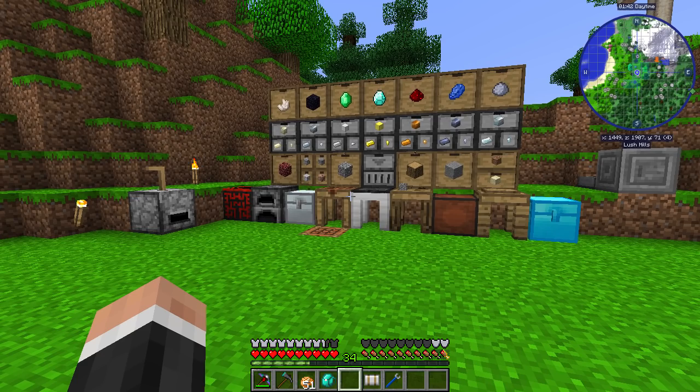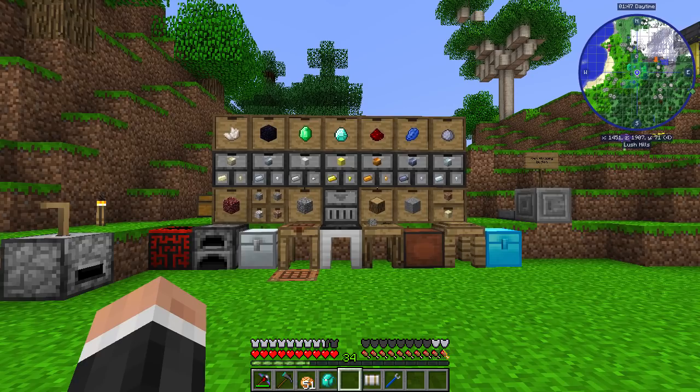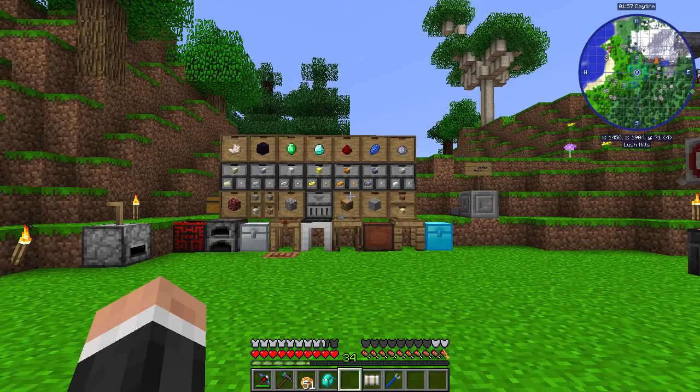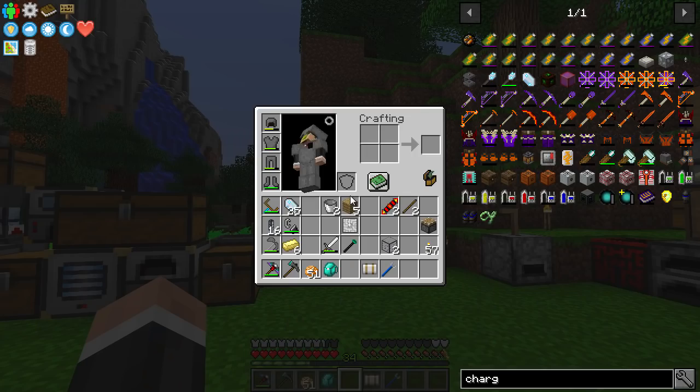The mod that we are going to be using is Applied Energistics 2. It can be a scary mod and you can do some very, very complex things. We're not going to go over the complex stuff — we're going to keep it very basic, very simple. I'm going to show you how to set up a basic ME system.